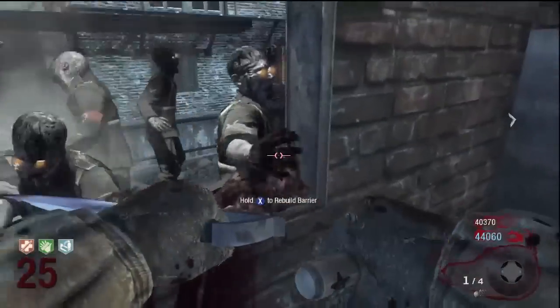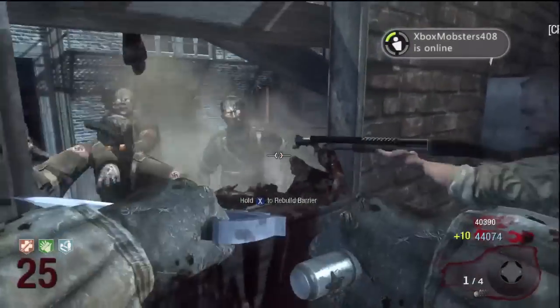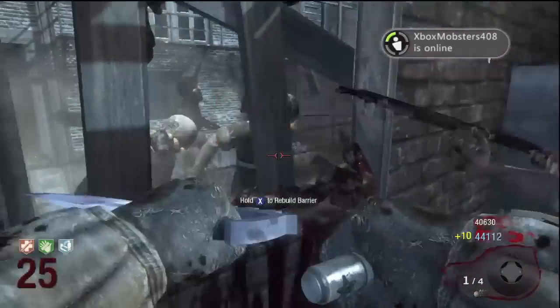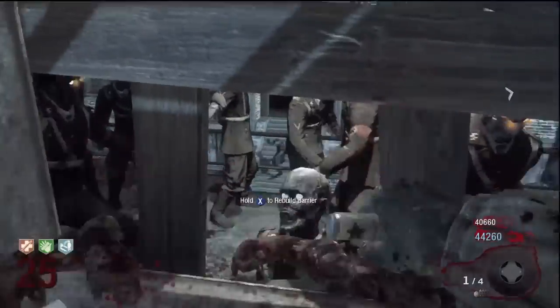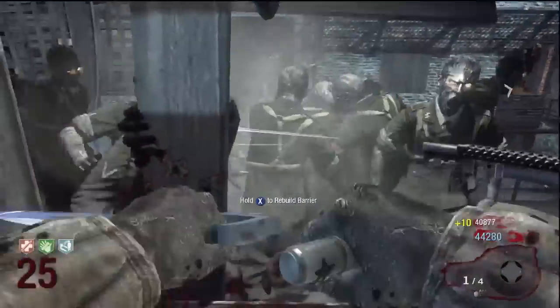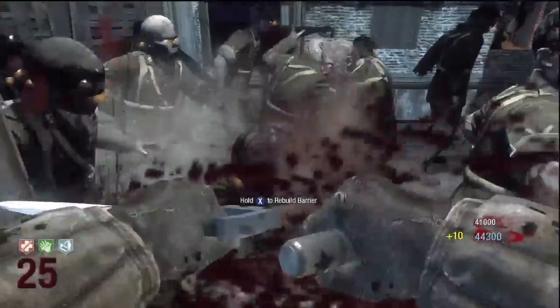I'm putting this video out to show you guys that there's a glitch here. All you have to do is sit in this room — or all the players have to be in this room. I think you can do it with all four people. You sit in this room with the windows, put some claymores on your back, and that's about it.